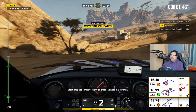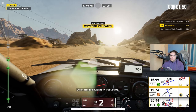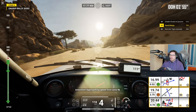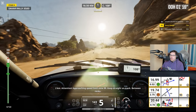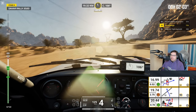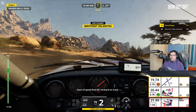Attention, zone de vitesse à 90 en approche. Oh no, we've got another 90. We're starting to sweat, aren't we? 2 km, attention, zone de limite de vitesse à 90, tout droit sur la piste, entre les cailloux. Début de zone de limite de vitesse à 90, continuez sur la piste.